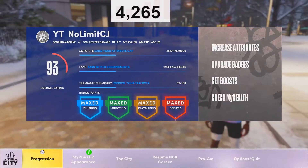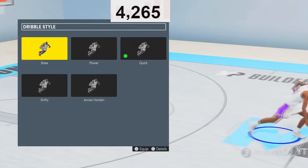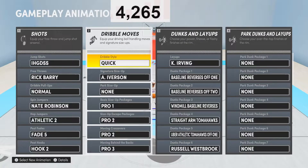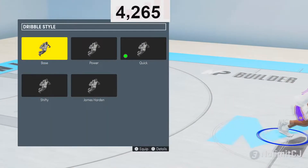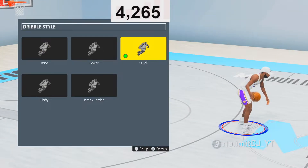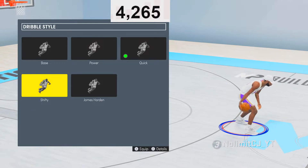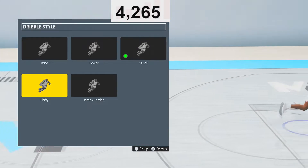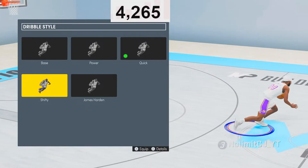Now it's time for next-gen. If you guys are still watching this video, comment 'active' — I want to see if you made it to this point. This is our next-gen SIG style. I'm going to go pretty fast, so be ready. You can pause the video right now to copy some of these moves. Dribble style — the best three are going to be Shifty, Quick, and James Harden. But 2K does not let you quick-stop out of James Harden's dribble style, which is why dribble style matters this year. So you want to go with Quick or Shifty.